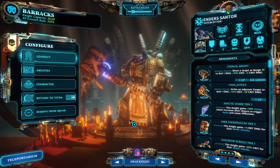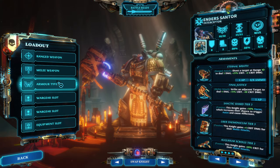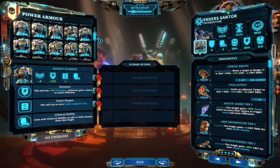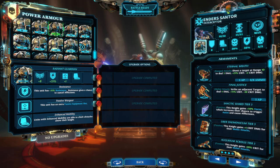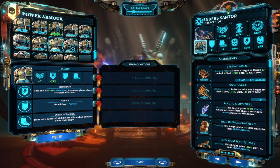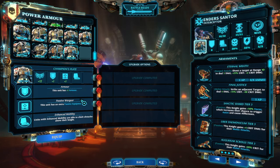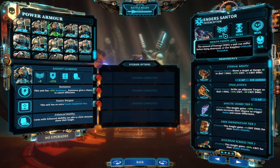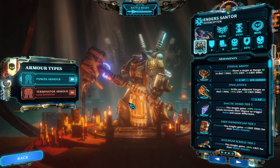Moving on to the interceptor, which is the core of this build — the interceptor really needs to deal the most possible damage. For the loadout I've chosen Radiant Guardian because it gives a passive equipment slot and resistance. There are a couple of other options: Titan's Aegis gives armor plus passive, and Champion's Plate gives a little more hit points plus passive. 32 hit points is plenty, and I don't necessarily need armor as much, but resistances help avoid ground afflictions.